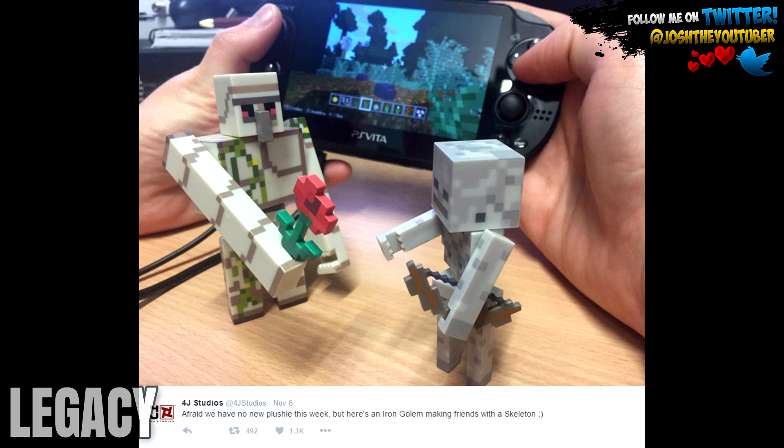We see two figures — the Iron Golem and the skeleton — with the Iron Golem just handing a little flower to the skeleton. But what's most interesting is the PS Vita in the background showing off new gameplay from the new title update we will be getting. In this screenshot we can see loads and loads of new flower types, which will in turn give us some new potions as well. We can also see new biomes confirmed right there.